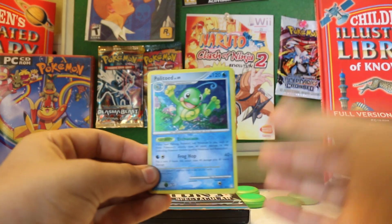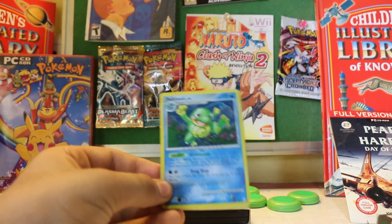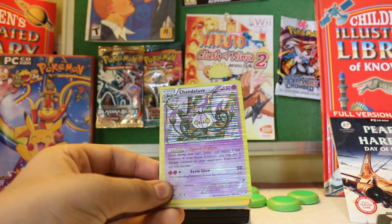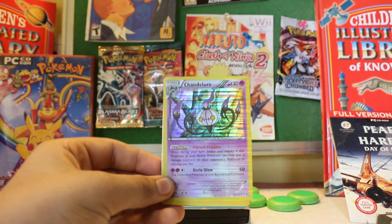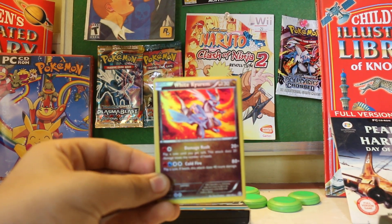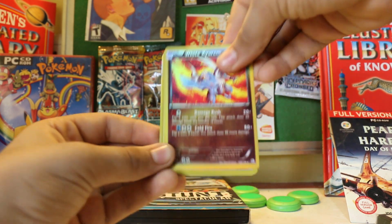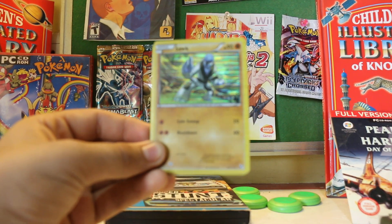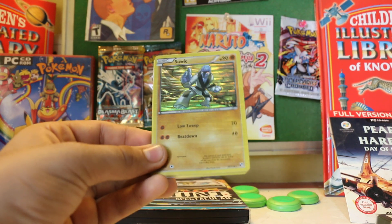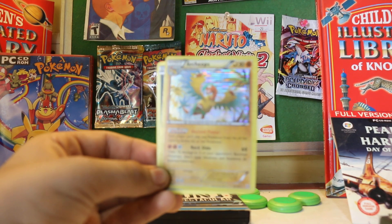What is this? A hollow rare — whoa, nice, another one! Whoa, very nice. White Kyurem — that's an ultra rare card, wow, very nice pulls right here. And another one — whoa man. Here we have an Archeops.